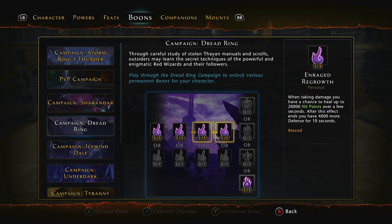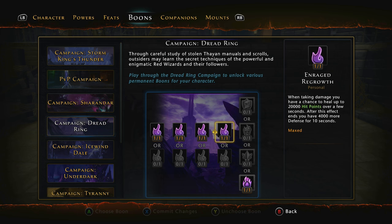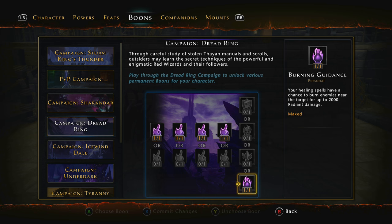For the Dread Ring: 250 power and 250 movement, 400 Lifesteal over 400 Regen — Lifesteal works inside battle, Regen is outside. Then 3% Deflect chance, then Enraged Regrowth — when taking damage, you have a chance to heal up to 20,000 hit points over a few seconds, and after this effect ends you gain 4,000 more Defence. Then Burning Guidance — your healing spells have a chance to burn enemies near the target for up to 2,000 Radiant Damage. This works perfectly with Prism, and once you pop into Sanctity it procs brilliantly. If you have a DC or another Paladin who's a Heladin, this works amazingly.